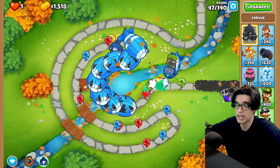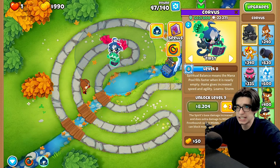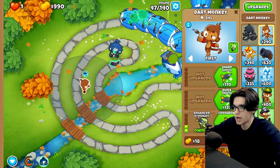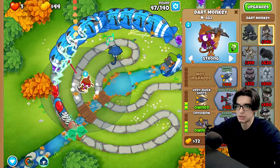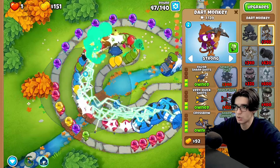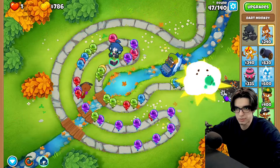I think this is death as far as I'm concerned. We've got 990 dollars. We do have echo and ancestral might on Corvus already, although it's about to wear out. Our options: crossbow and maybe put this guy on strong to try to get rid of some MOABs. We can go sharp shots to take care of ceramics. Soul harvest whenever possible — that's a lot of balloons but I think we're okay for the most part.